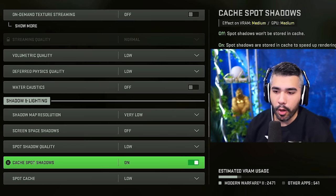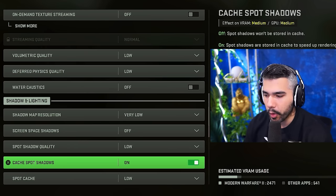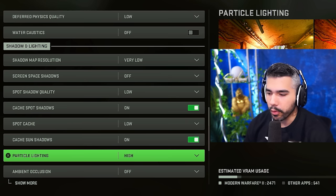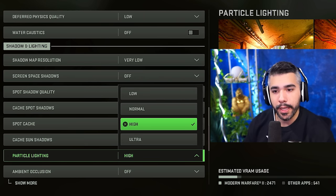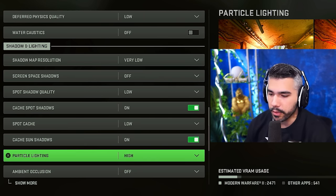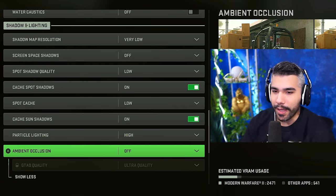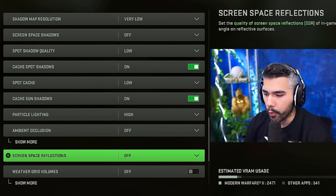Shadow map resolution: very low. Screen space shadows: off. Spot shadow quality: low. Cascade spot shadows: on — the reason being it technically gives you a little more FPS, as seen from Warzone. Spot cache: low. Cascade sun shadows: on. Particle lighting: high — even though it affects your PC a little, it gives you some FPS back. Ambient occlusion: off — it's a drain on FPS and not worth it.